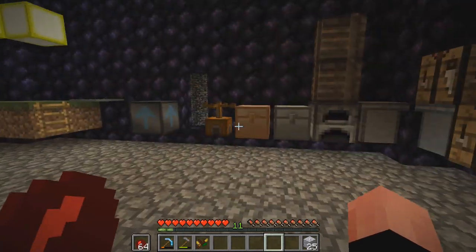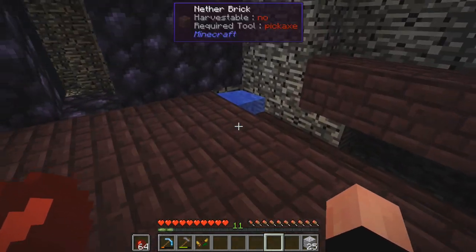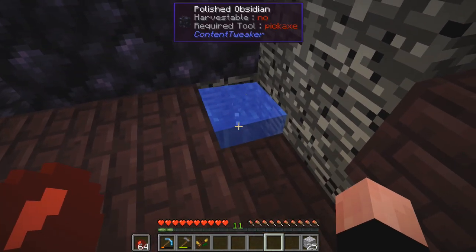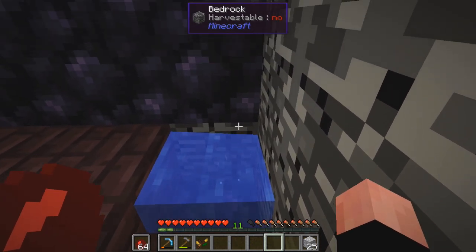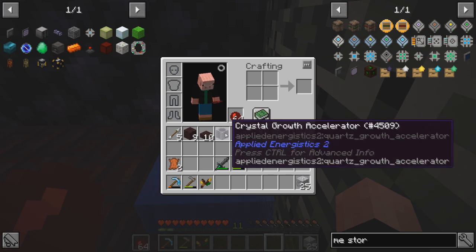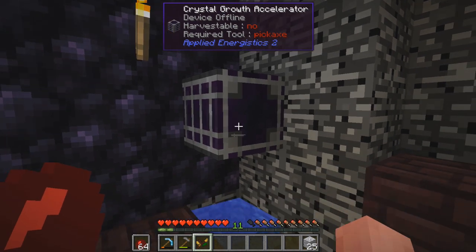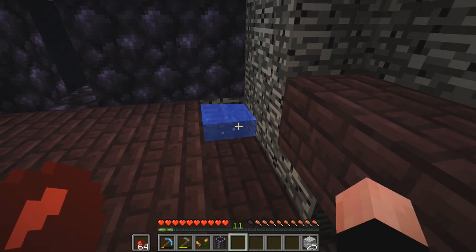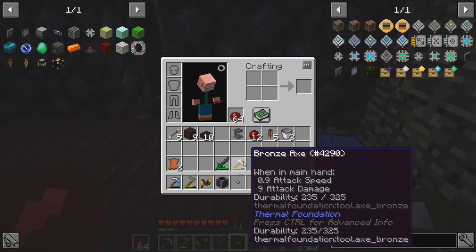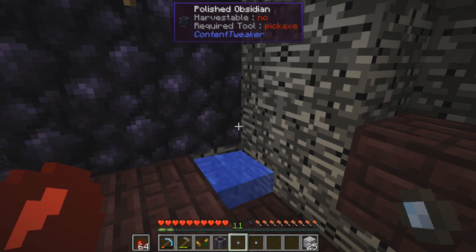In total, we're going to need six calculation processors, and each calculation processor gets a Pure Certus Quartz crystal. Now, some of y'all also might have been losing your ever-loving mind, and I do apologize for that, because of this. We've got these crystals growing. Oh, it's like a little red dot there now - you notice that? That's something new. But guess what I got in my inventory all this time? Crystal growth accelerator. I place this thing down and it says the device is offline. So I don't know if that means it needs power or not. When I right-click on it, it gives me no interface of any kind to mess with.